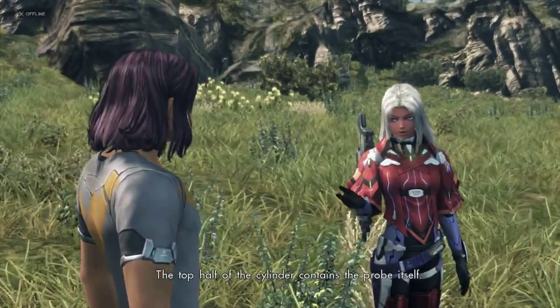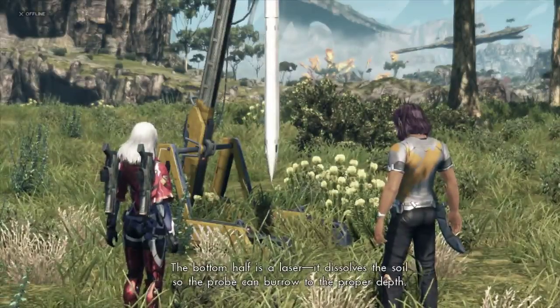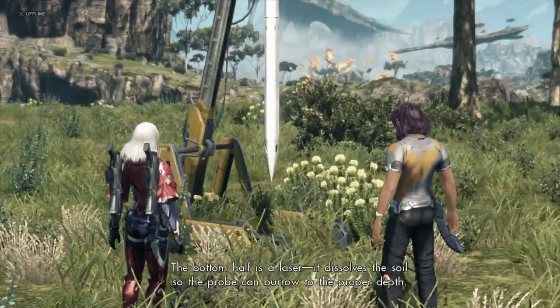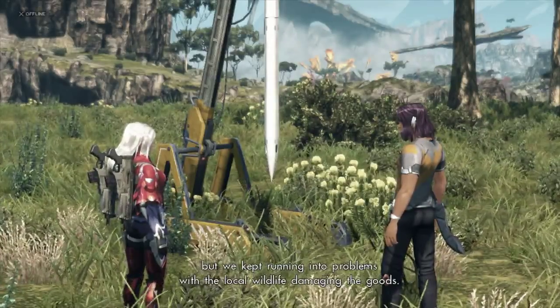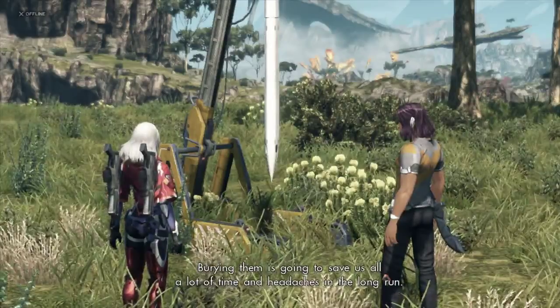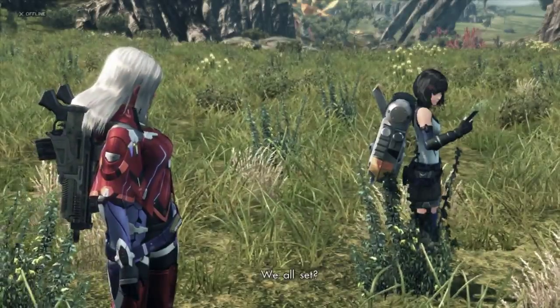I get it inserted. The bottom half of the cylinder contains the probe itself. The bottom half is a laser. It dissolves the soil so the probe can burrow to the proper depth. We tried just planting them on the surface at first, but we kept running into problems with the local wildlife damaging the goods. Burying them is going to save us all a lot of time and headaches in the long run. We all set? Yes, ma'am.